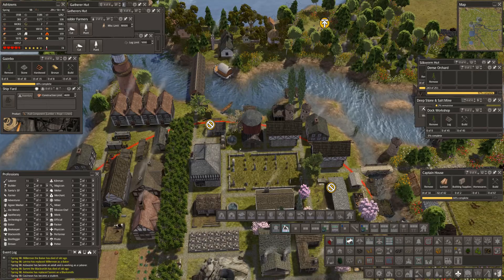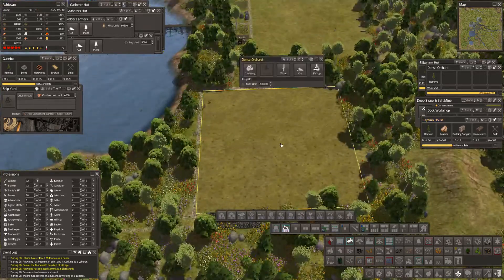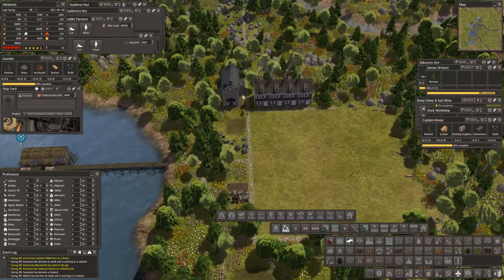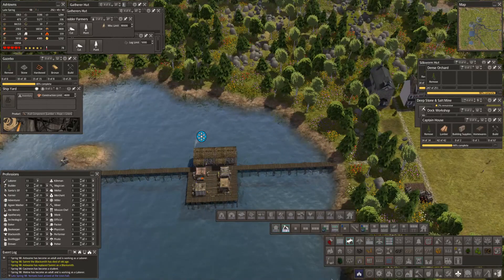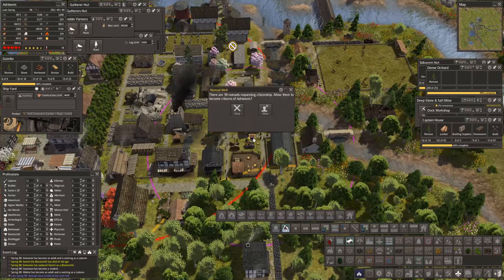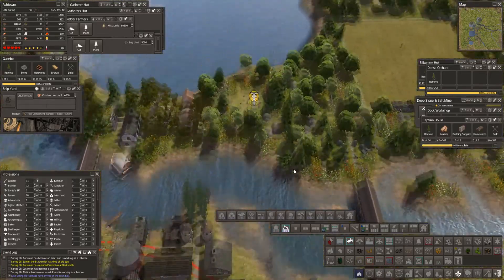We're building houses; the orchard is almost there and this orchard is being planted. Let's put in a farmers college - put in a teacher, hopefully get some students. Now, nomads - I'm going to say no; I've got a lot of death but I don't have enough tools for you, so you can go.